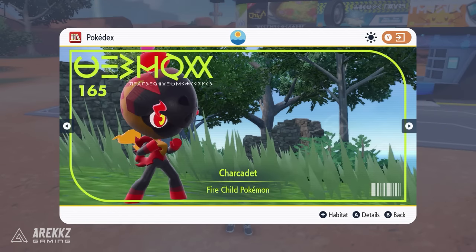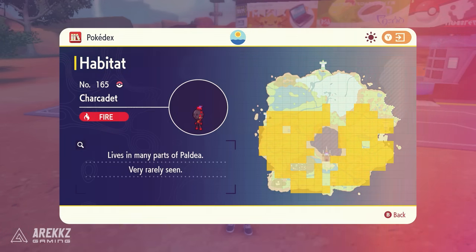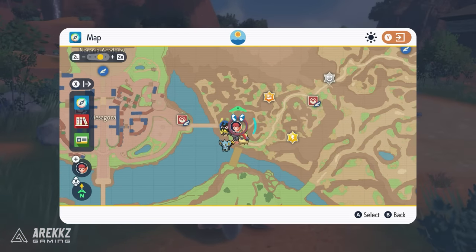So to begin with, it is worth noting Charcadette can spawn at pretty much any location on the map. As you can see from the Pokedex, it tells you locations this thing can spawn and it is pretty broad. So there's a good chance you'll just see this whilst roaming around the world. However, if you do want a couple of early game locations that are relatively easy to get to, I'll cover those right now.